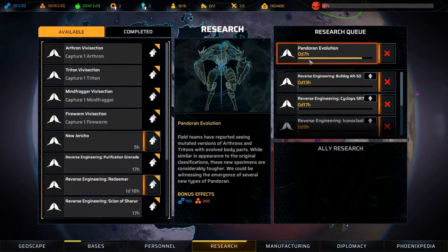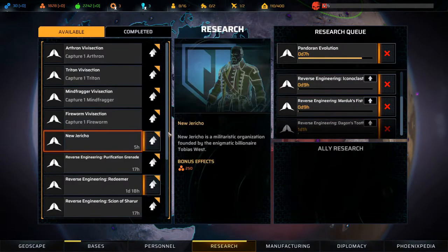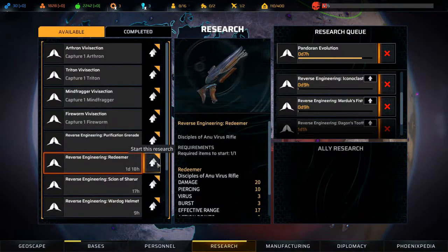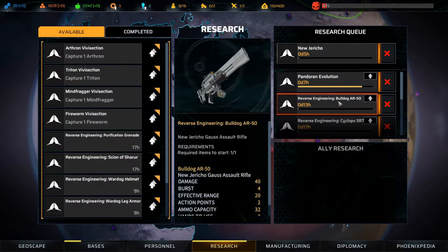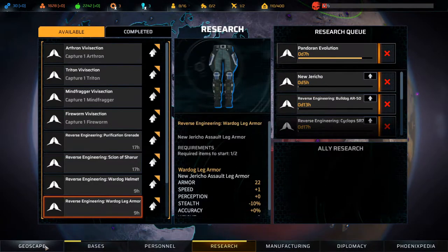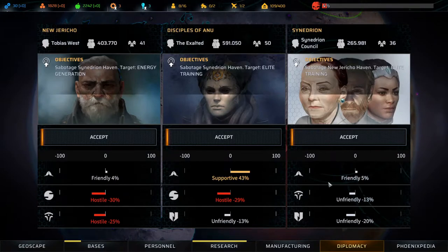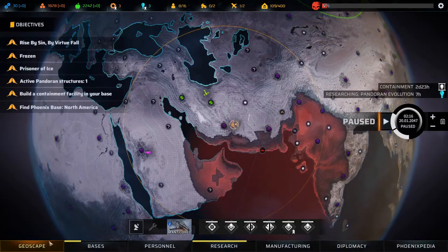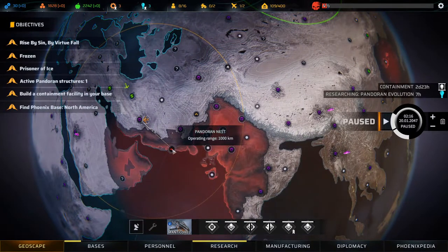Let's look at research — Pandoran Evolution is seven hours away, and there's a bunch of reverse engineering stuff which feels like maybe a waste of time. Let's do New Jericho research first, then Pandoran Evolution, then all the other stuff. Diplomacy-wise we're at four percent friendly and five percent friendly — we need to get them up to 50 really, but at least 25 to get access to all their bases. We want to do some missions for those guys, but first let's go take out this Pandoran nest.